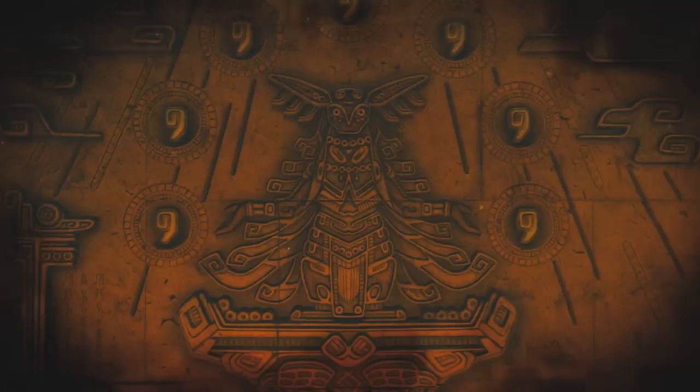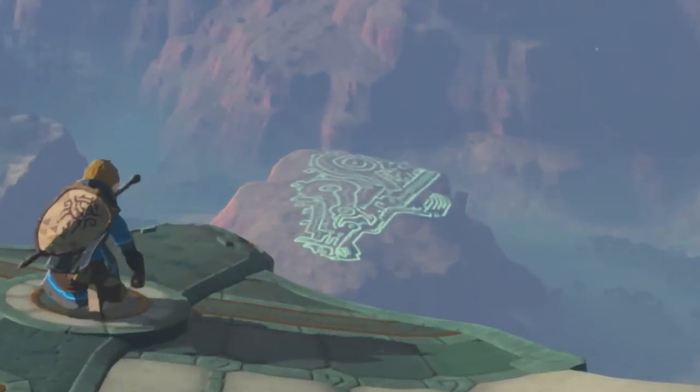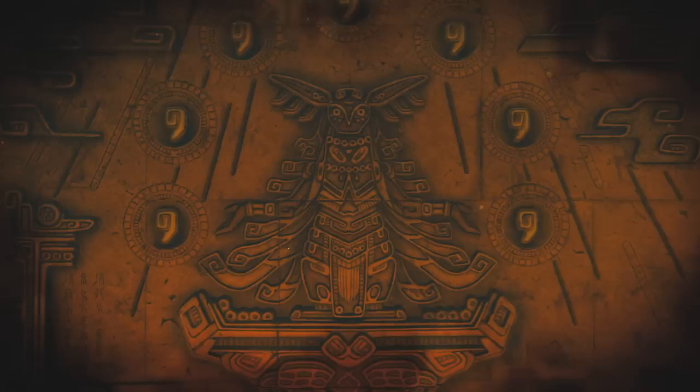There's the possibility that this might be the being to which the spectral glowing hand belongs, seen in the first trailer for the game. It's connected to the green energy as seen on the mountaintop, to the Zonai as seen by the carvings, and possibly to the Seven Sages and to Princess Zelda too.